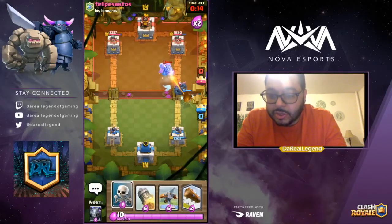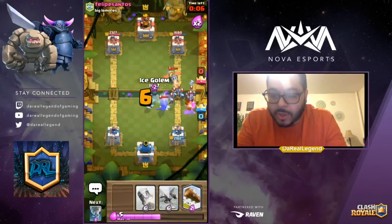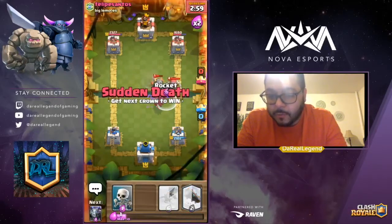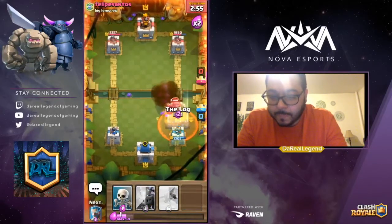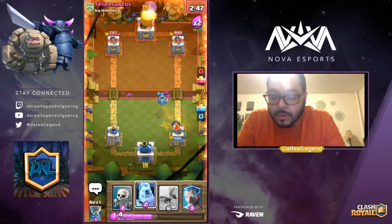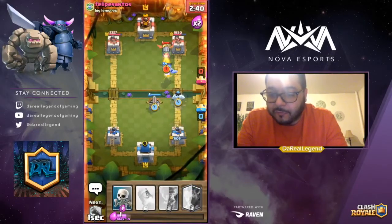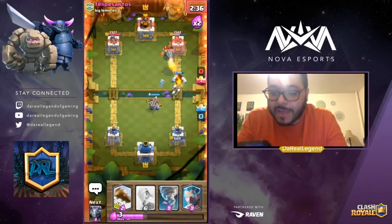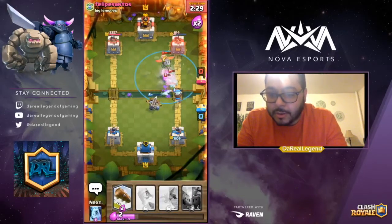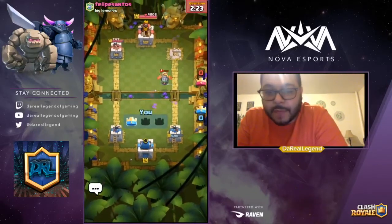There goes the PEKKA — let's kite it away. Got the Ice Golem on one side, now Tornado everything over. Rocket time — boom! Use the Mega Minion to kill this Giant Skeleton, though that explosion is going to do a lot of damage. Drop the X-bow, hopefully we can get this win quick. Throw down the Skeletons so the Inferno Dragon focuses on them. Tornado everything over, X-bow still locked on — game over! I think we're starting to get the hang of this.